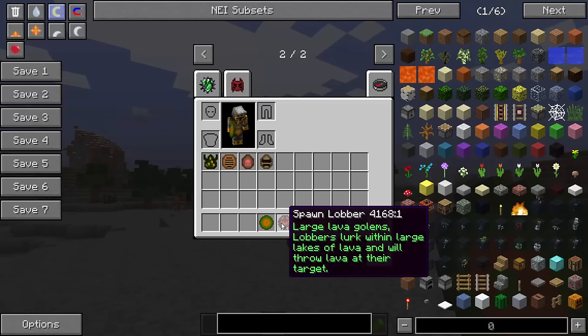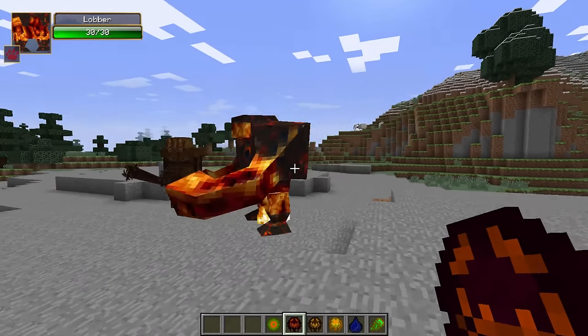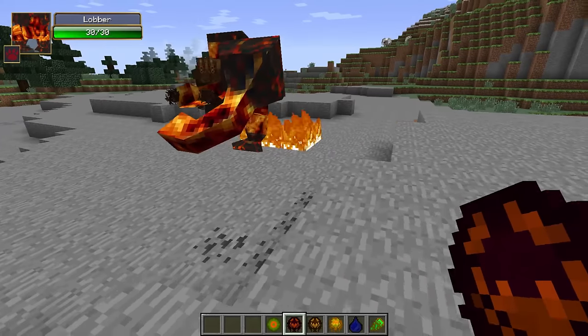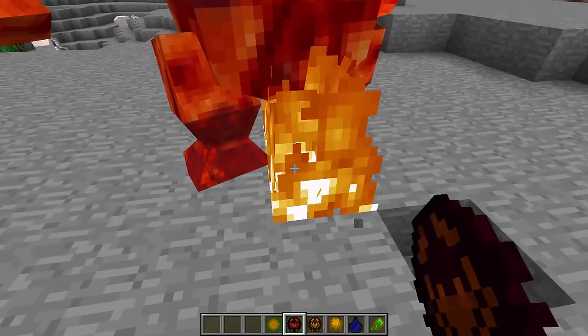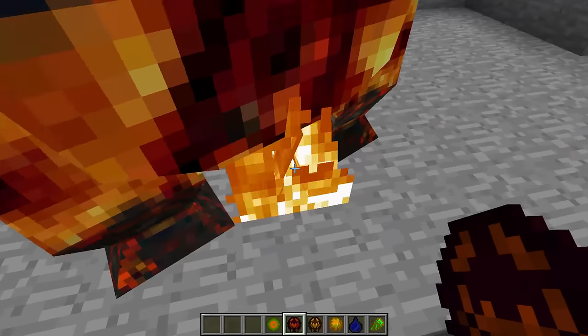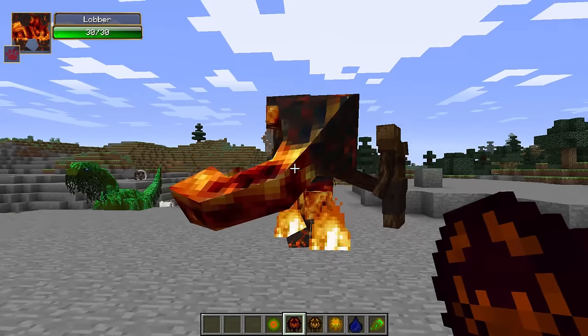Let's spawn the large lava golems. They live within large lakes of lava and will throw lava at their target. It seems like you just can't survive — absolutely crazy. Everything's on fire! Got to put out the fire — there we go. Move, move, move! Oh fire — it's never going to stop, everything's going to burn forever.